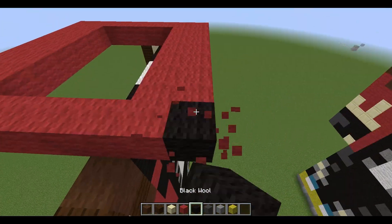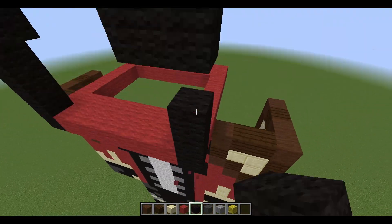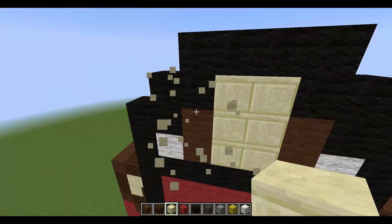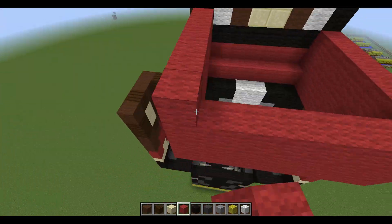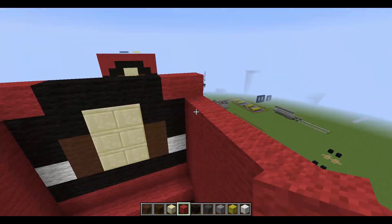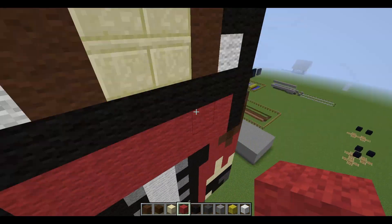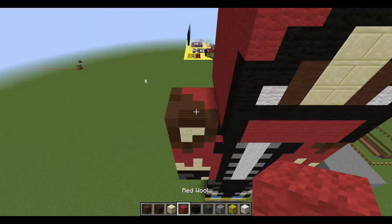Over here I start building the head, which I probably wouldn't recommend doing first — normally you'd build all of the body first and then the head. But I just felt like building it, so I did. Once you've got the front view done, all you need to do is get the sides and everything, and you can use one side to know what to do on the other.